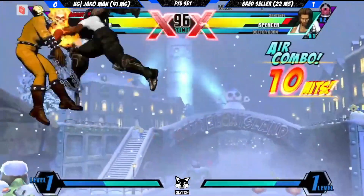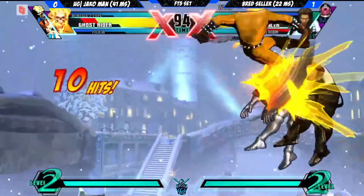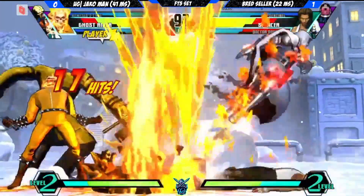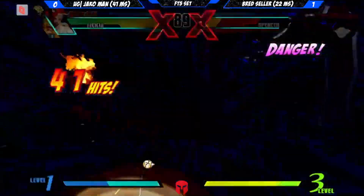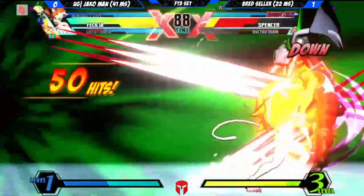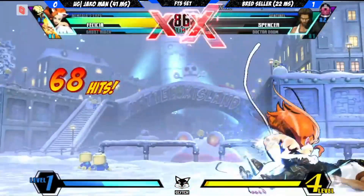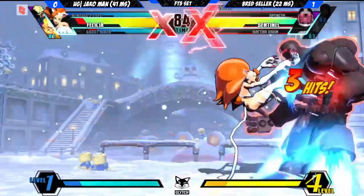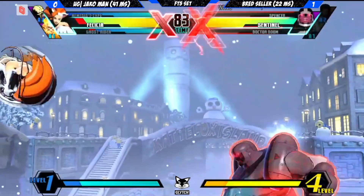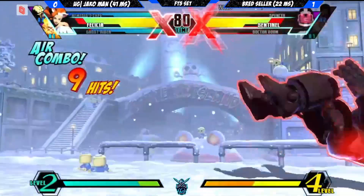Going into the next round and Spencer just keeps getting those jabs, but he drops the combo. Is that a happy birthday? He should have just rolled — that's dead. That's a dead Doom and could be a dead Spencer. It killed. Just pressuring that Sentinel, but he got clipped by the down medium. But no matter, because cat spike is always coming for him.